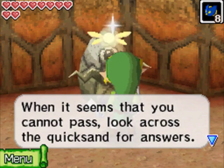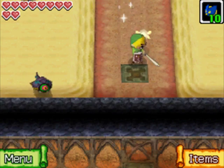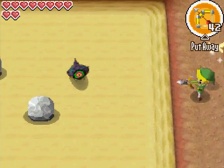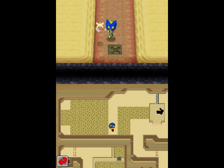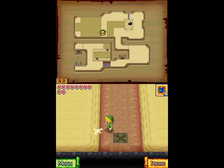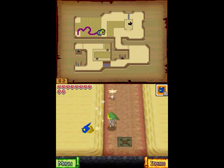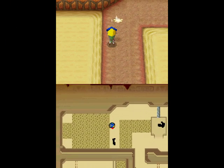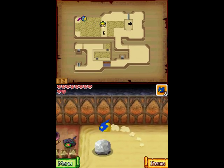We get another statue. Basically: when you can't pass, look across the quicksand for answers. There's a lot of quicksand and snakes here. First of all, to get that second treasure to spawn, we need to kill all the snakes - kill all the ones within reach, use your bow, kill the ones a little further out. Then it's time to bust out the Bomchus. We want to do two things: kill all the enemies to cause a treasure chest to spawn, and hit these two switches. They don't have to be hit at the same time - you can only do one Bomchu at a time. They'll last forever as far as I'm aware.